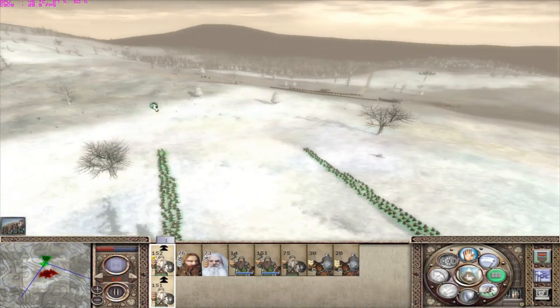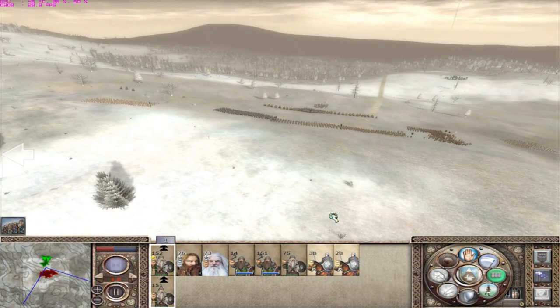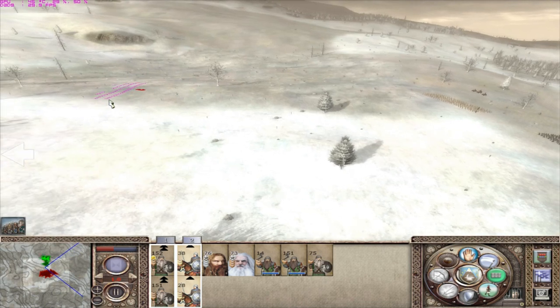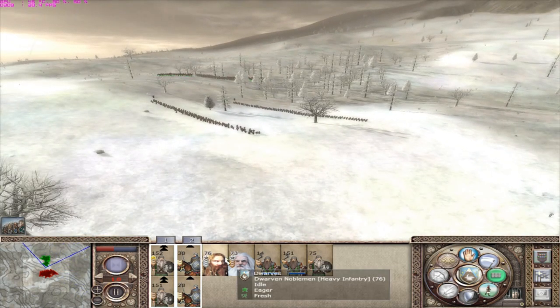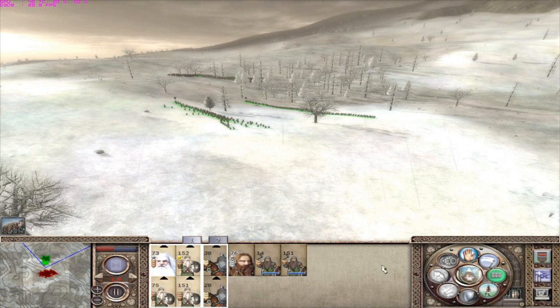I have a decent number of men for once. Let's put the cavalry in a group - I'm prepared to flank. Let's get my four shield wall capable units into a group.